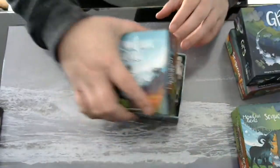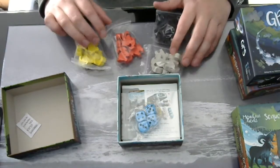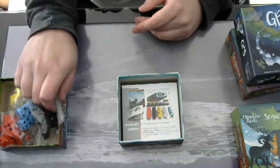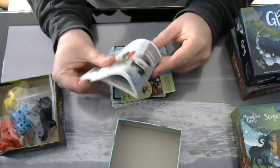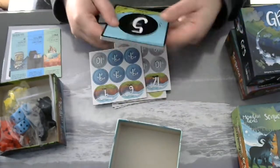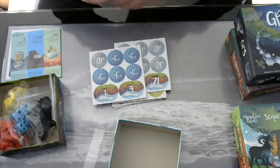I'm gonna start with the Mountain Goats. We've got four colors of goats, six each. We have four blue dice. The bag is probably for the dice, or for these — we've got a components overview and the rules. We've got some advertisement. We've got tiles I guess. It's not the thickest of materials.